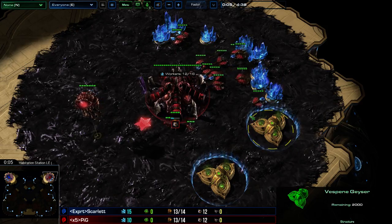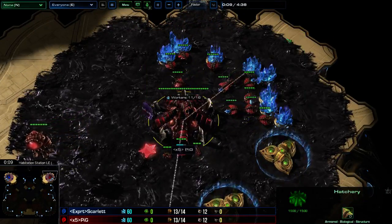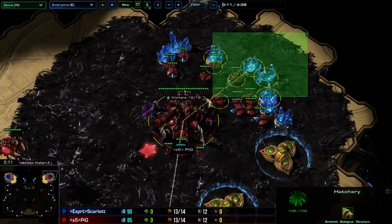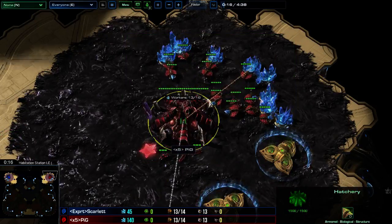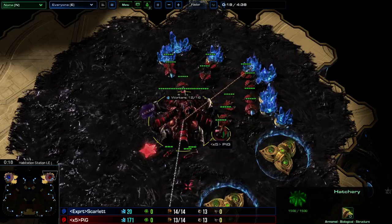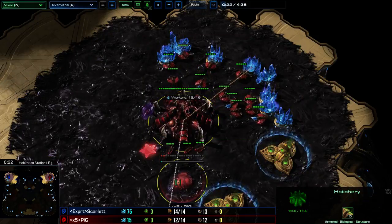Hello guys and welcome to the Pig Daily, episode number 106. Today I get to show you a cheesy build where you kill your opponent in Zerg vs Zerg with a lot of slow Zerglings. It's going to be a really quick daily going straight onto YouTube because I am in China at WESG, pre-recording a couple of short videos running you through some build orders.